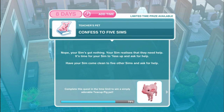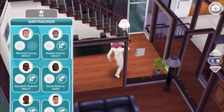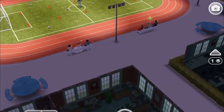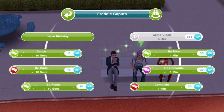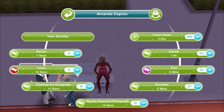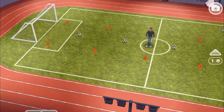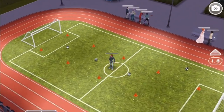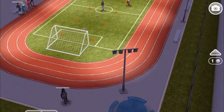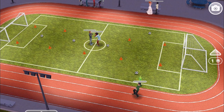Confess to five Sims. Your Sim realizes they need help — it's time to fess up and ask for help. Have your Sim come clean to five other Sims and ask for help. Coming clean takes five hours, but you don't have to use the same Sim — any Sim to any other Sim. The quickest way is to have five pairs of Sims doing it at the same time, which is what we're setting up. The whole lot should take five hours instead of five times five hours.